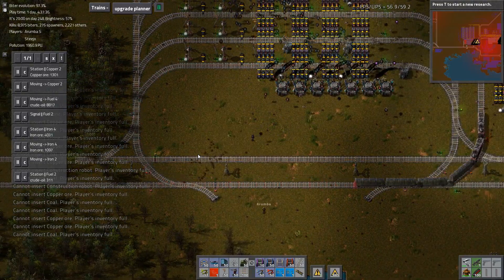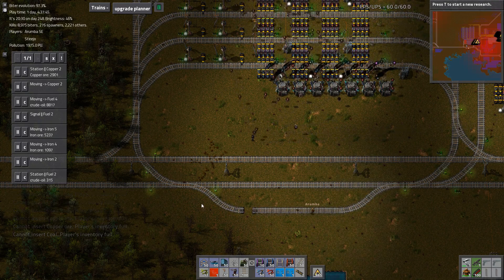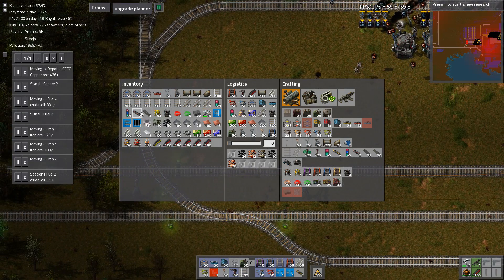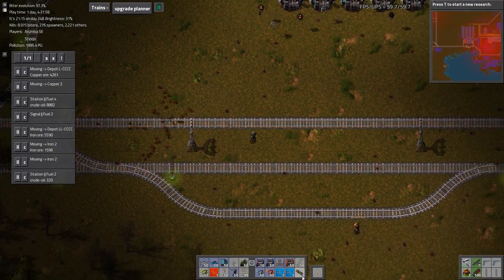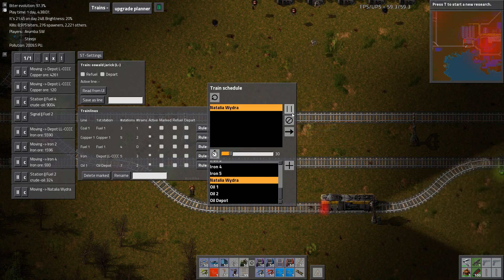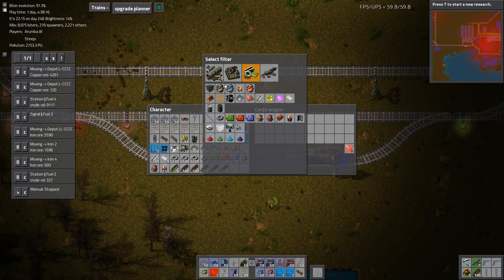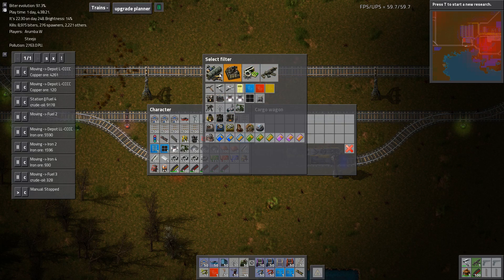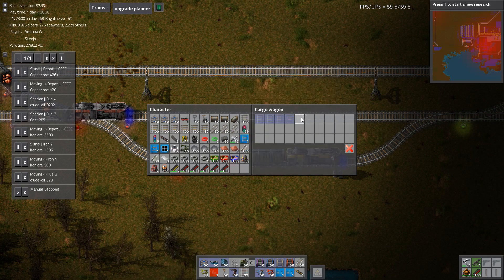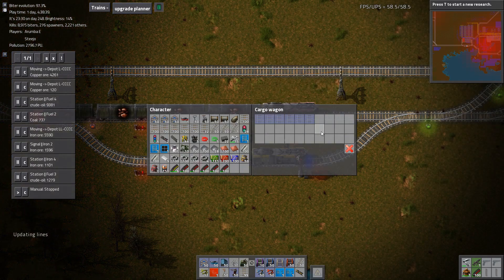How big is your FARL wagon? Is it one cargo wagon long? Yeah. Are you kidding me, I'm one piece of rail short. Do you have a piece of rail for that little spot right there? Probably 400 pieces of rail. Thank you. This does not need to be a smart train stop, so don't even try to tell me that it does. I don't need it to be a smart train stop. If only you could fucking automate this shit.